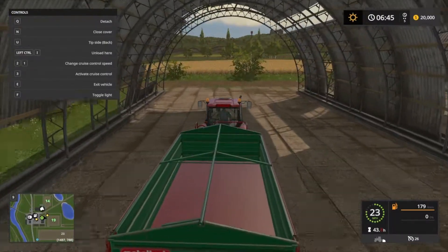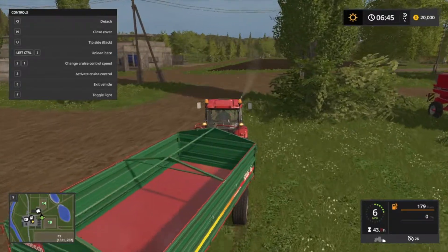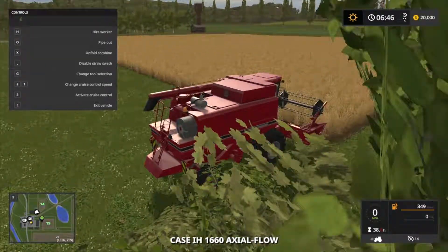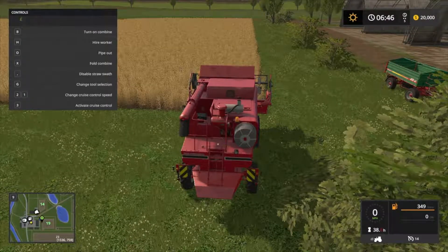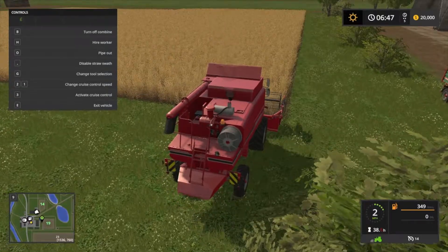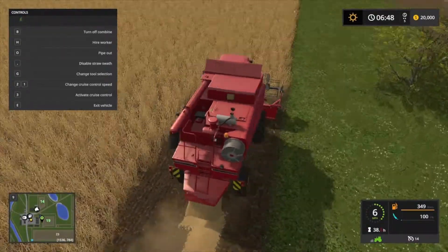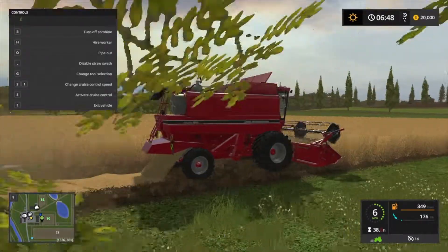Over here to field 19, where we appear to have a grain of some sort. We're going to pop this right over here, make our way over to the combine, turn on, and begin working. And yeah, so it is wheat that we're collecting here.